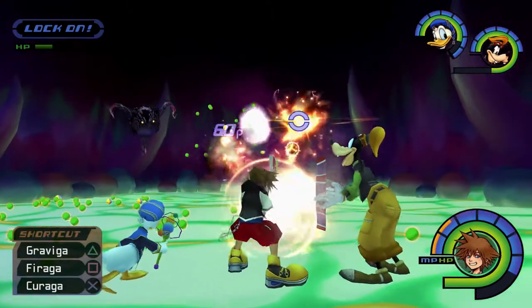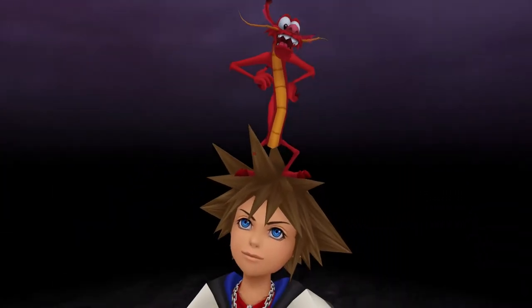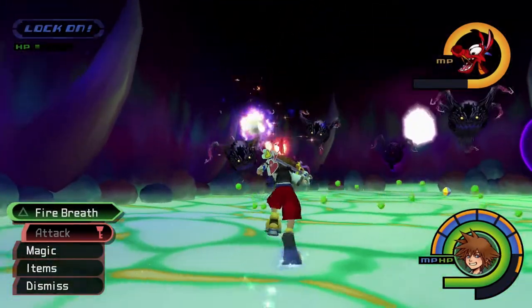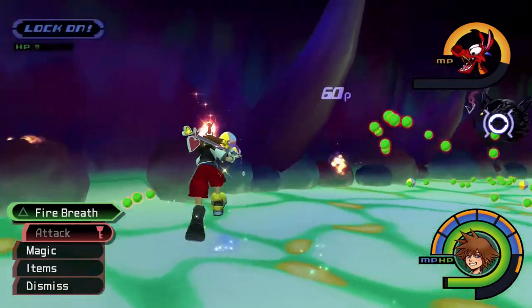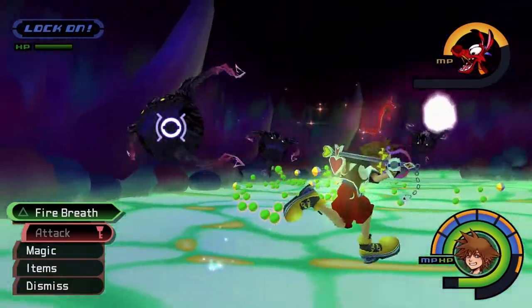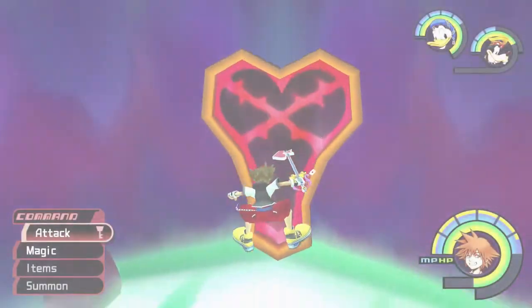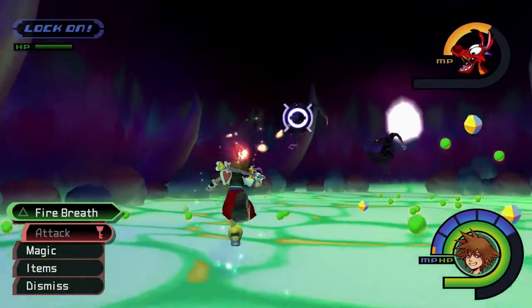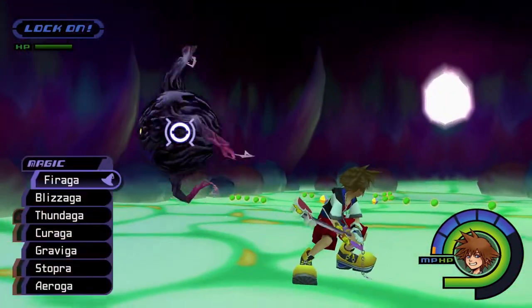Use your lock-on to quickly target the next closest Dark Ball and continue to use Fire Magic to clear them out. If you choose to use this method, you may find it easier to add Fira to your magic shortcuts for quicker casting. You can also summon Mushu and use his Fire Breath command, but this can be risky because Fire Breath will always get interrupted if you take damage. The advantage to using Mushu over Fire Magic is that you can run around while using Fire Breath, so keep moving in order to keep your distance while locked onto the nearest Dark Ball, and keep an eye on those that teleport towards you.